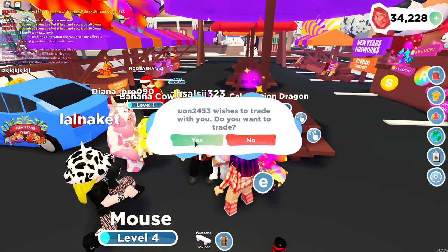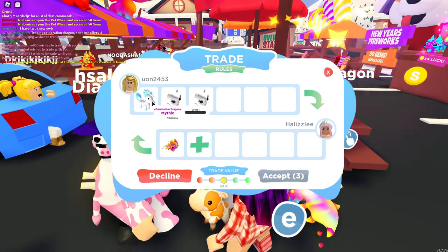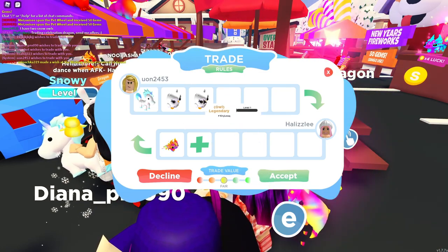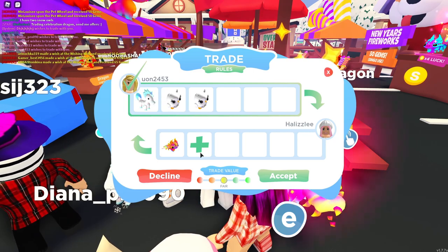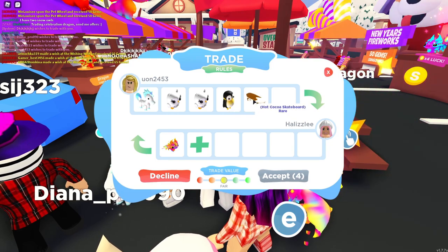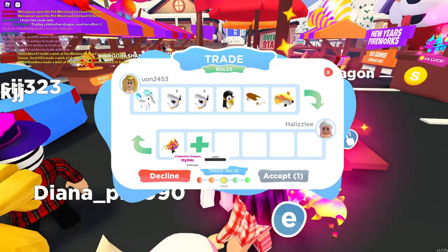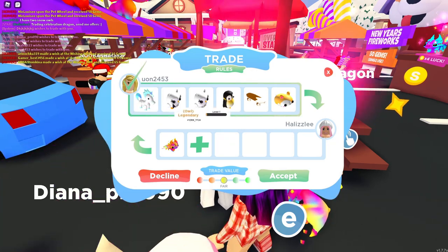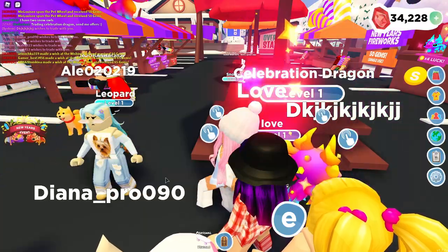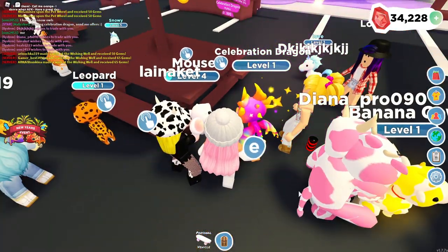Oh my gosh, that is a lot of trade requests! We have a snow unicorn and then also two owls, which is pretty fair — you can make a shiny owl with this. This person is willing to trade for it, and I feel really bad to decline. Oh, she added to that! It still says fair down here. As we can see, this dragon is worth a lot — they filled the entire trade. I feel so bad, but I'm going to decline this. It's a fair trade, but we want to make sure it is the best trade possible.